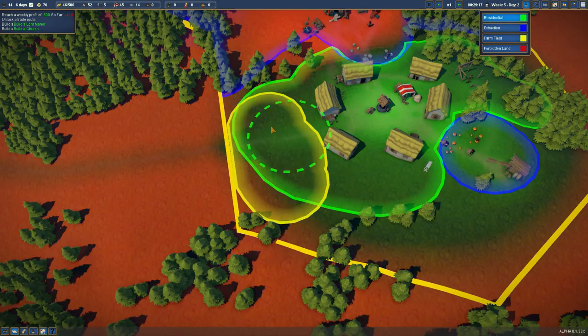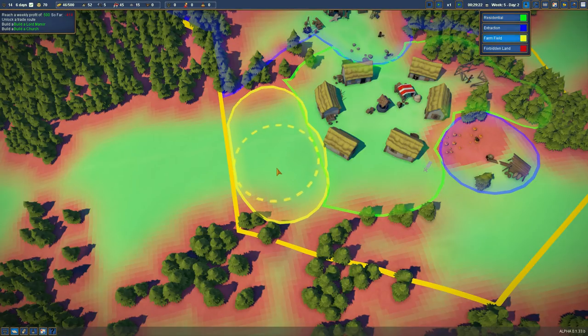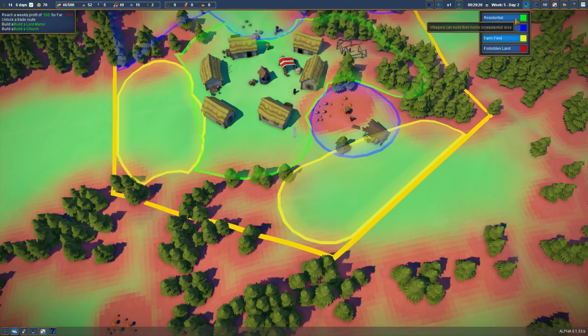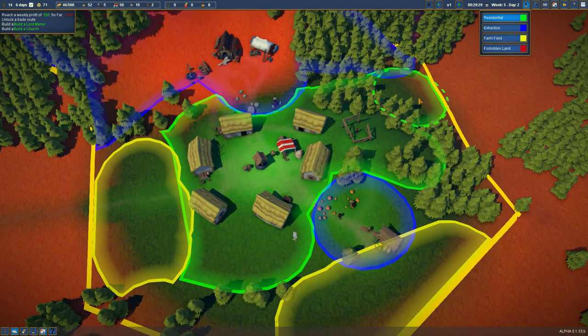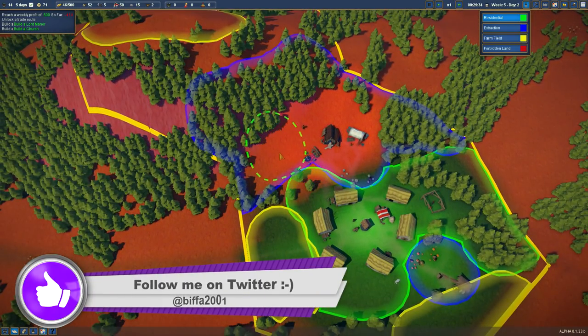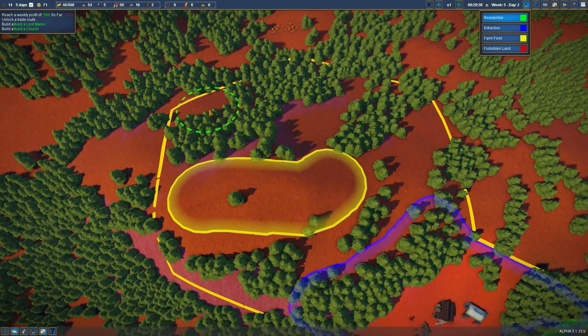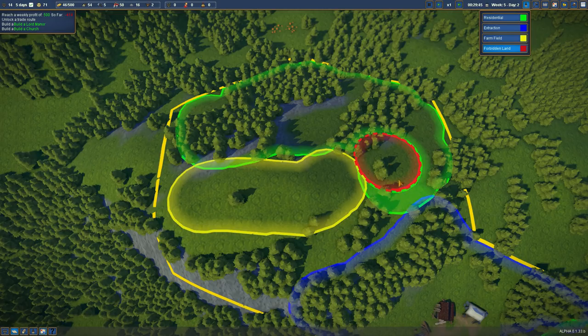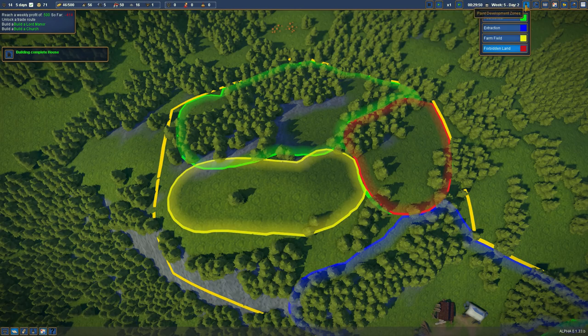If we take out the residential that's here and get that as farmland — just a little bit in there, maybe some around there as well. We've got all of this as residential and we could extend that all the way around there. Let's actually forbid this area here — this is where we're going to build our Lord Manor when we get to that.